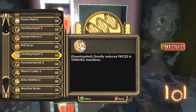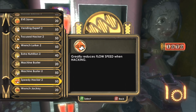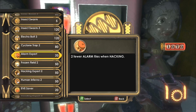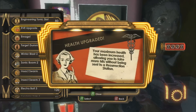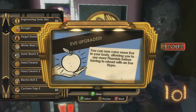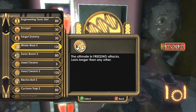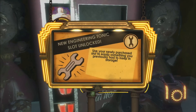Oh, we actually have Vending Expert too. Well, that's great. Greatly increases damage you deal to camera spots and turrets. Nope, that is totally useless. I think the best way we can spend this Atom is to purchase max health upgrades. So I think it wants us to get upgraded plasmids at this point, but we might as well grab the last engineering slot.